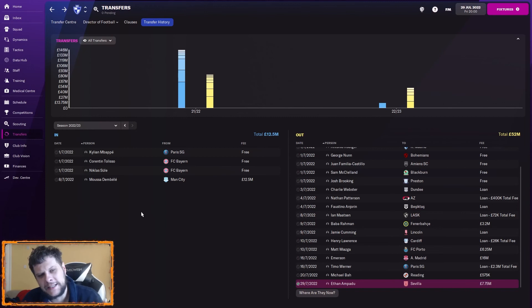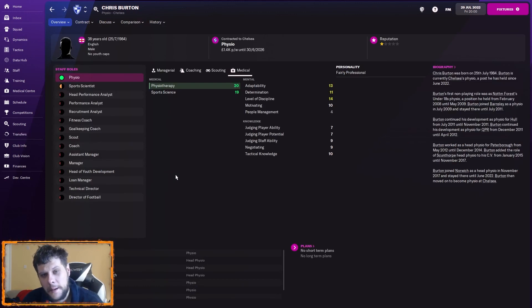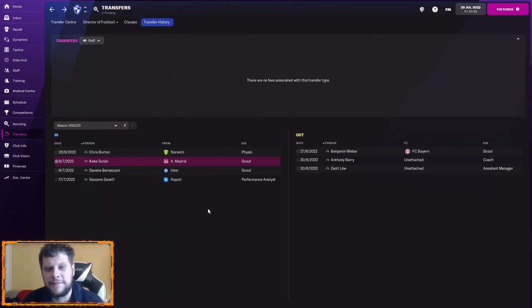That's all our ins and outs in terms of transfers. In terms of staff, we had a few outs and a few ins. Our ins are Burton, Duran, and Berzadny as scouts — both very good scouts. And Zanelli came in as a performance analyst. I can't remember exactly why, but he is almost perfect — I've never seen stats as good as a performance analyst in Football Manager in my life. So that's a very quick transfer review episode.